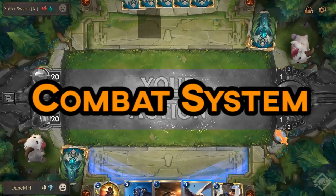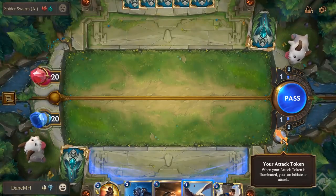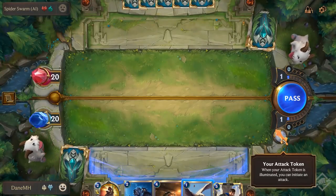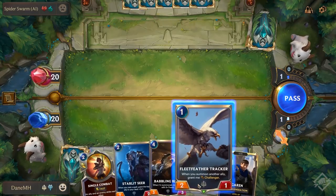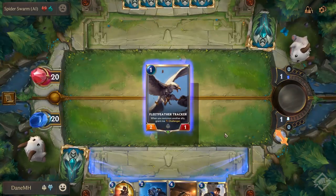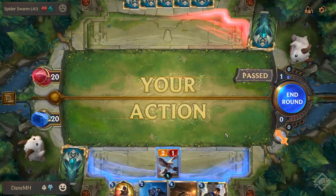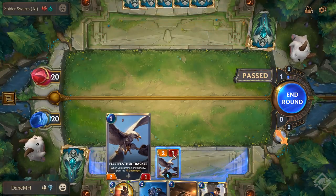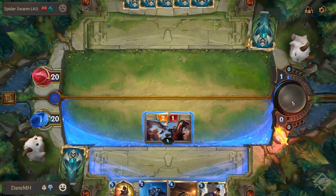At the beginning of each turn, one player will be on attack and the other will be on defense. This is shown via the sword icon below your mana and above your opponent's mana. This also signifies who is first to make an action. During the start of each turn, a player can either cast a spell or play a unit onto the summoning bench. Once a minion has been summoned and it's your turn to attack, you can summon the minion onto the field.